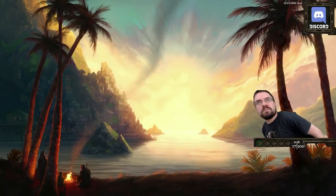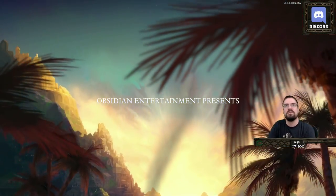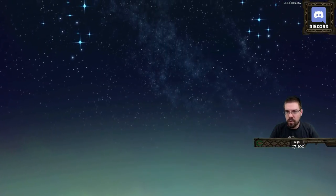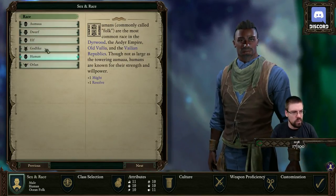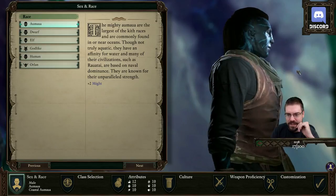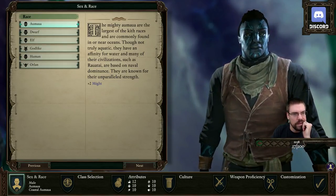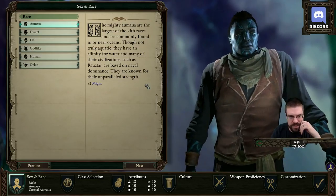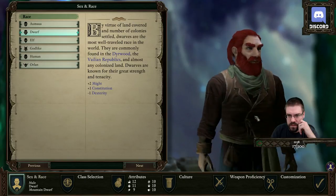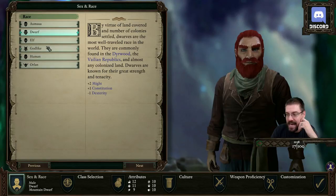Start game. I don't want to watch the intro — we're going to save that for release. We'll probably be male. Race — oh my God, look how good they look now. Damn. The Mighty Amara are the largest of the Kith races. Though not truly aquatic, they have an affinity for water and many civilizations such as Rawatai are based on naval dominance. Dwarf looks good. This releases May 8th.